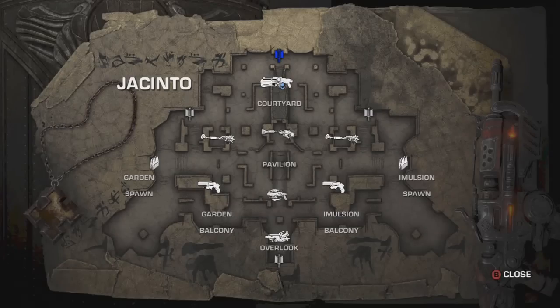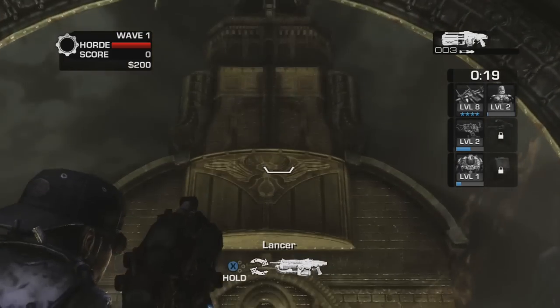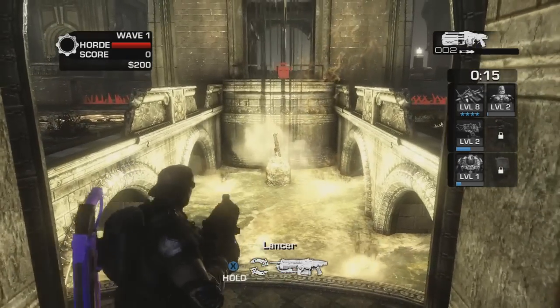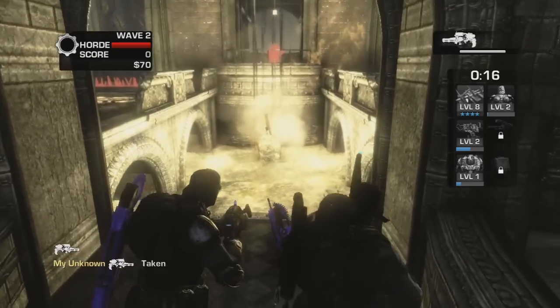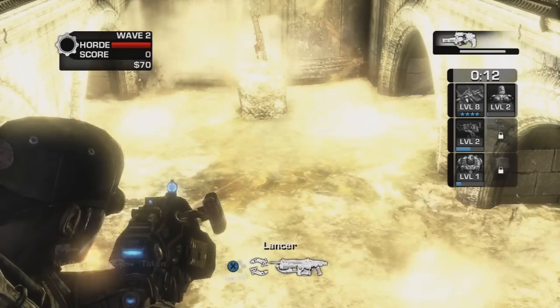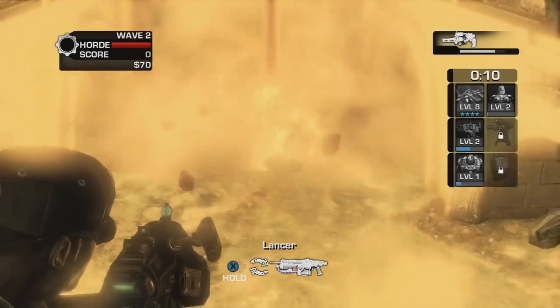It gets more difficult — well, the boom shot part is actually easier. You're going to want to get the boom shot and shoot the big block on top of the ink room. After that, you're going to want to play a couple of rounds until you get the hammer of dawn.